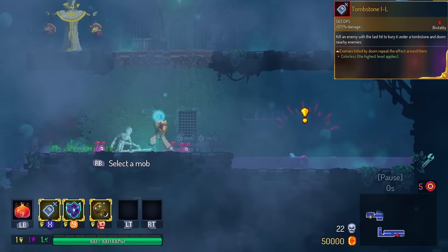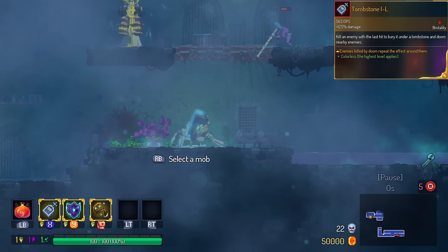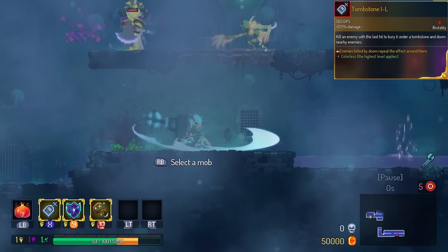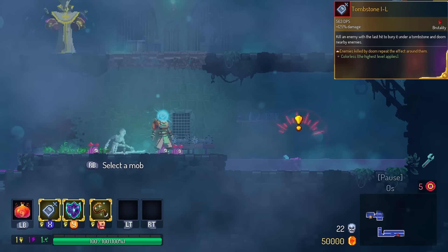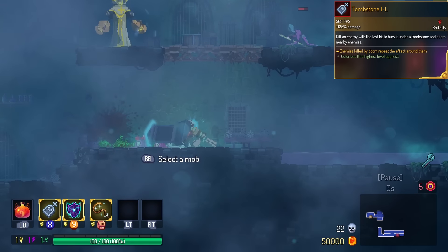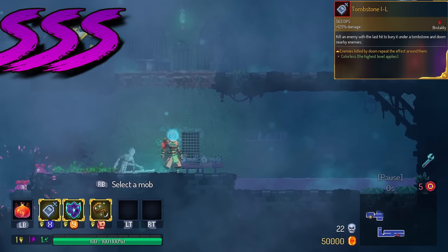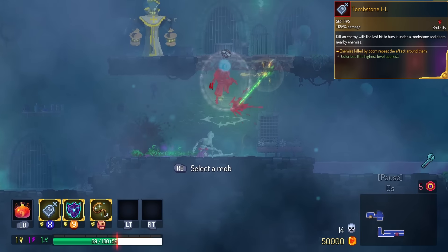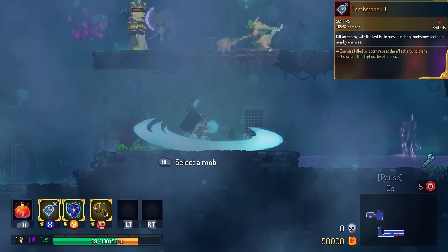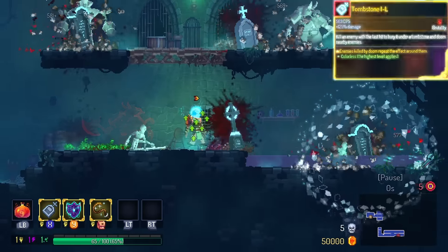Tombstone — if you've seen my videos, you have seen Tombstone's legendary in action. The monsters that are killed by the curse will now curse enemies around it, and it continues all the way until there's no monsters to find. This is in the triple S tier. Of course, this doesn't help you in a boss fight, but the amount of pressure this applies to a biome is way too high to not actually run it.